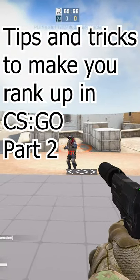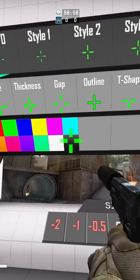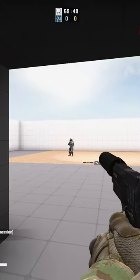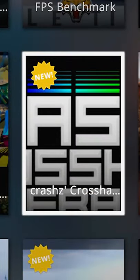Tips and Tricks to Make a Rank Up in CSGO Part 2. The amount of times I see a shitty crosshair is really disappointing. Although everyone has their own taste, there are some guidelines for crosshairs. First, download Crash's Crosshair Generator Map from the Steam Workshop.